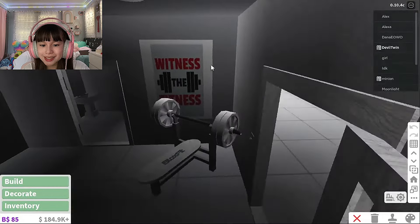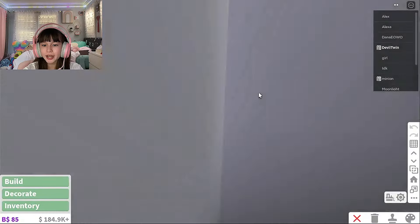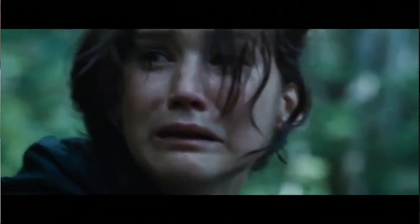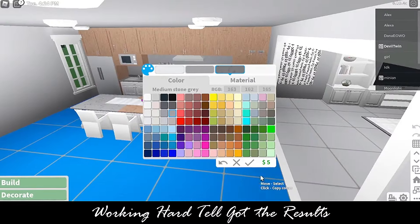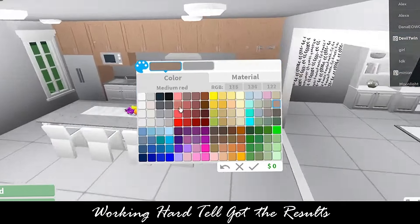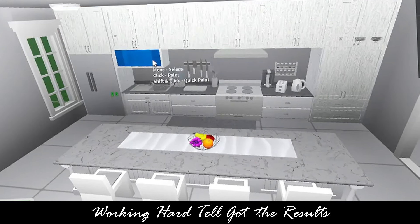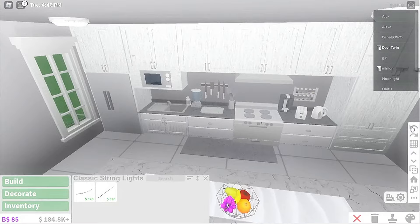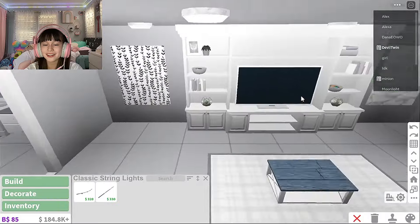It says 'unless you puke, faint, or die, keep going,' then it's like 'witness the fitness.' In this room it's like a shower and a toilet — a little bathroom, because you go to shower after you're sweating. This is the kitchen — I designed it myself. Who changed my coloring? It looks so weird, I don't like that.